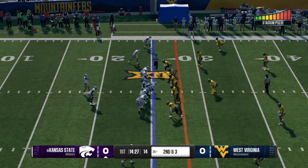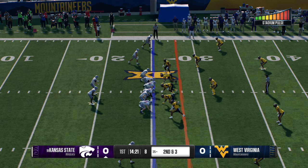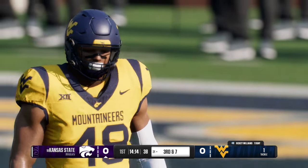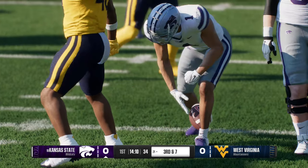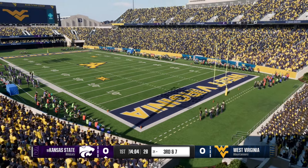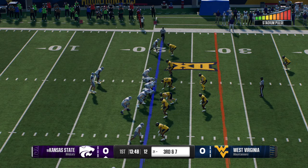On second down, the receiver on the move gets the touch pass, but he goes backwards after that completion — not the way they had it drawn up. Really good job by the defense seeing it and going to get it. Nice job understanding the touch pass. Those guys go in motion, the safety's got to see that and start flying down, getting ready to play that. Nice job by the defense being ready for that.